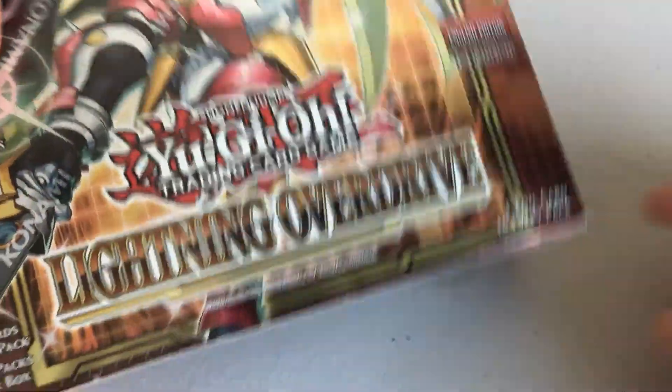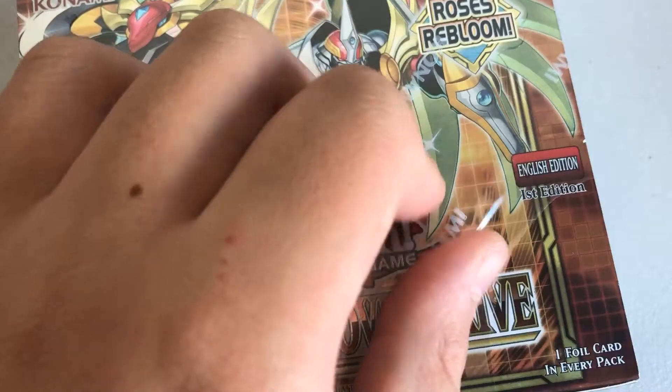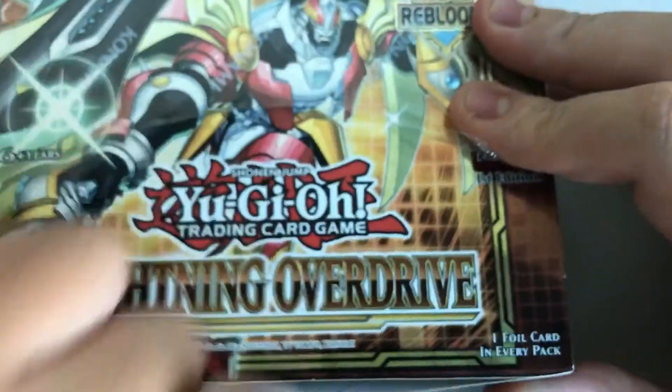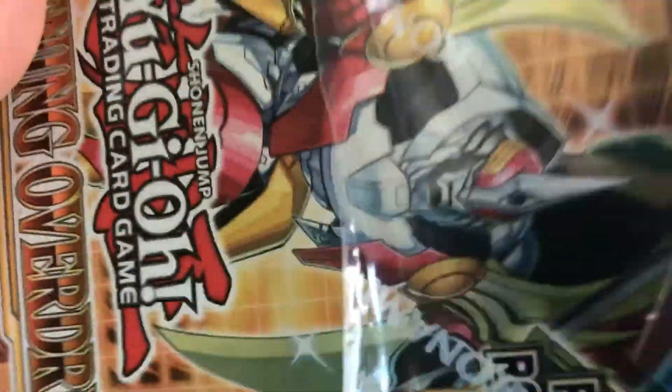This box contains Commons, Supers, Ultras, Secret Rares, and some people say there's even Starlight Rares — copies of the Secrets, mostly. We'll see. Lightning Overdrive — without further ado, let's get started.